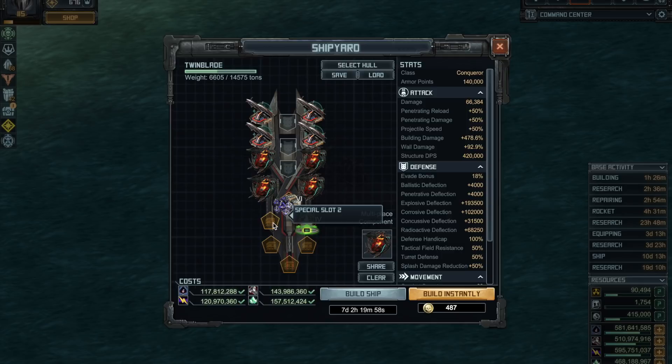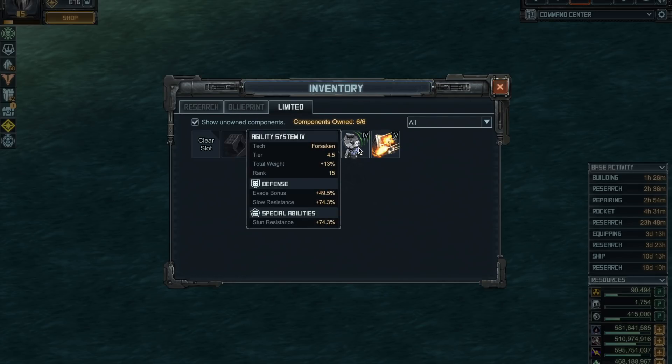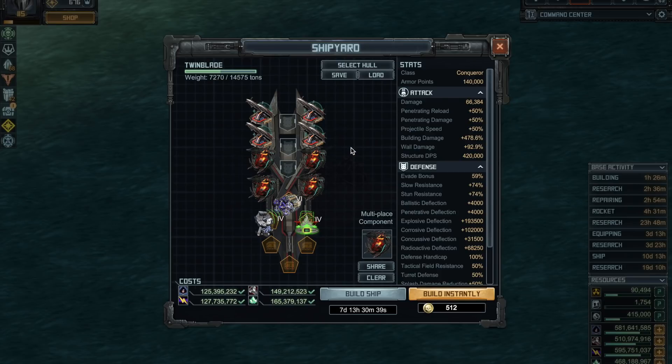So the next special you want is either the limited version Agility System 4. If you don't have it, the regular Agility System 3 is almost as good. That's the third special you want here.